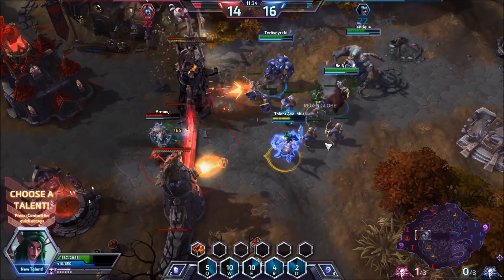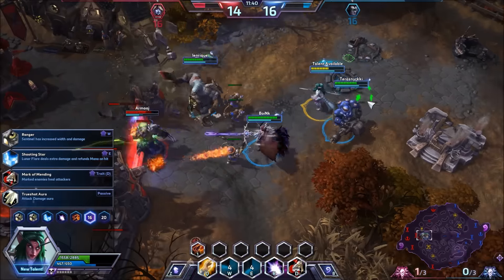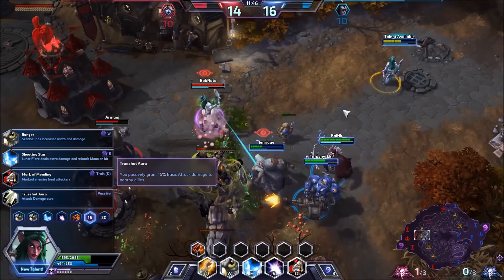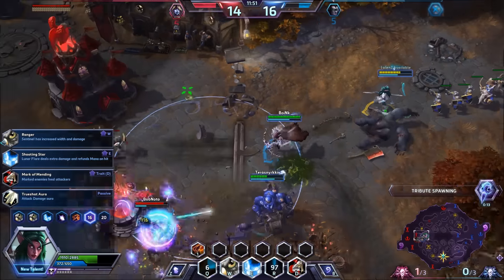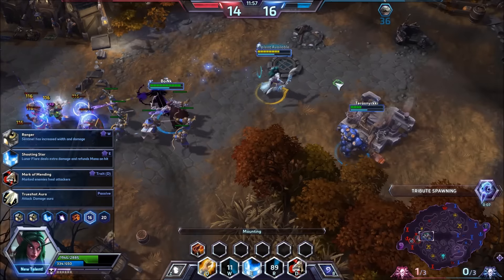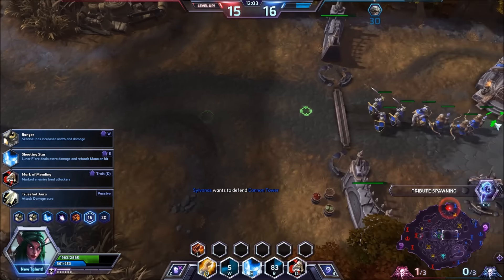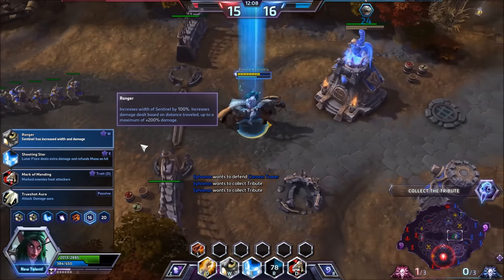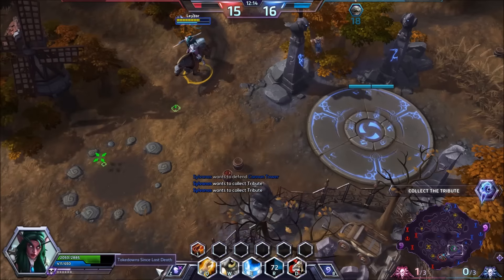At level 16 I recommend True Shot Aura, which passively grants 50% basic attack damage to nearby allies. I wanted to heal Stitches but it was too late — he died at the same moment I hit Q. What I actually took here is Ranger, which increases the width of your Sentinel by 100%, and its damage can increase by up to 200% depending on how far it traveled. But I do recommend True Shot Aura — this is just the owl build.